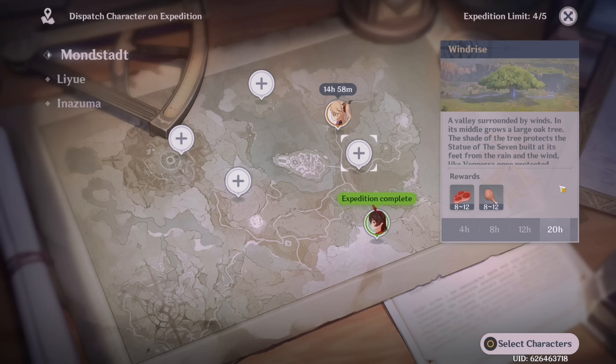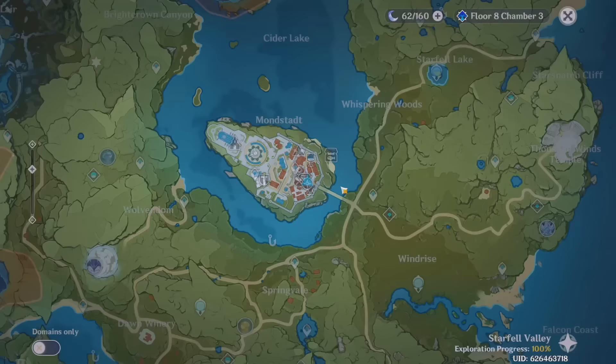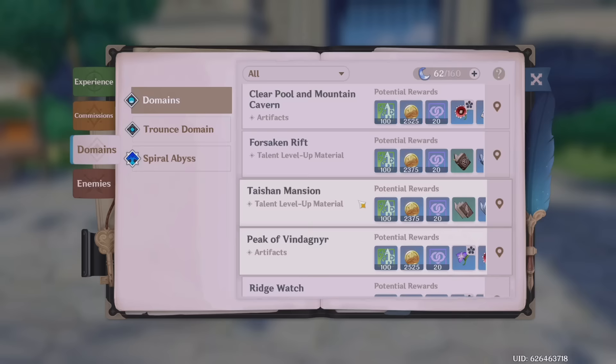All my characters are out on expeditions, so now it's time to use my resin — the second thing I do after commissions. I currently have 62 normal resin and 3 condensed resin. I do not like to use fragile resin unless it's an absolute need; the last time I used it was about a year ago. I've been tempted, but I just haven't found my reason to use it yet.